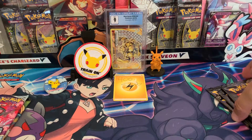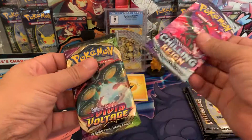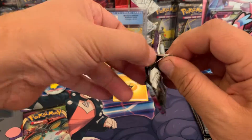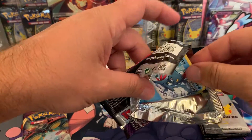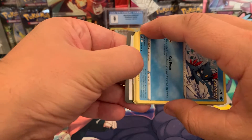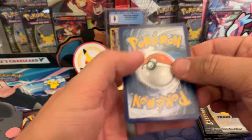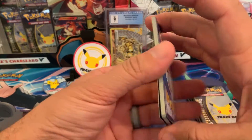We've got four Celebrations packs plus Chilling Reign and Vivid Voltage. We're going to open Chilling Reign first since that was on top. I definitely need a lot from this set — I haven't pulled any of the alternate arts yet. Four cards to the front... why does this pack seem so thick?